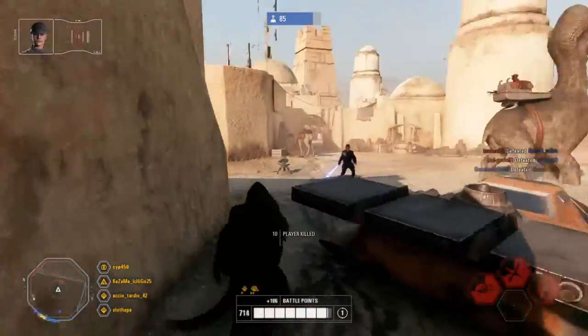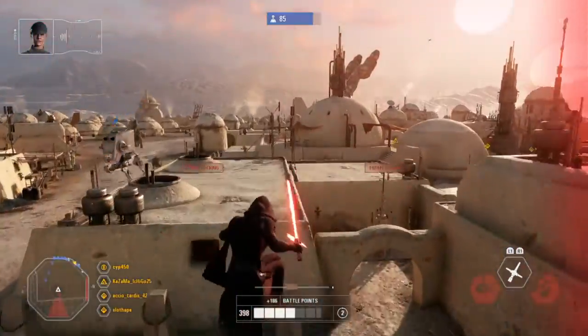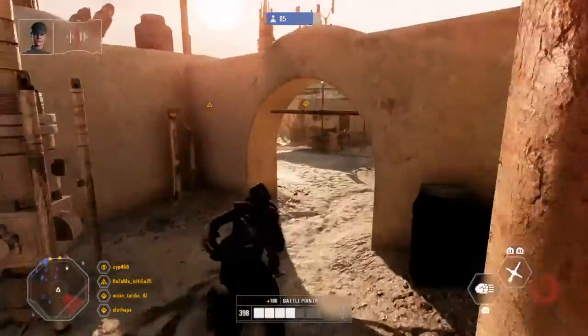The rebels are trying to block us from the docks. That's where they're running to. Very well. We'll seize their rally points at the auction house at Bazaar, then go for the kill.